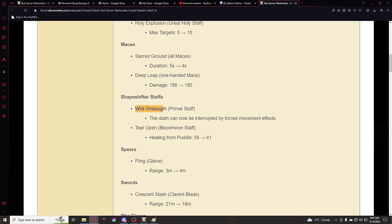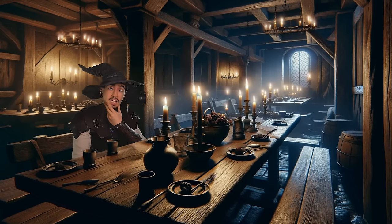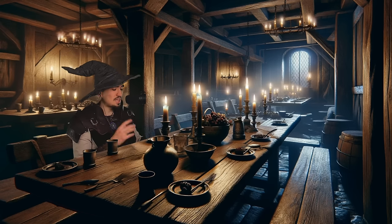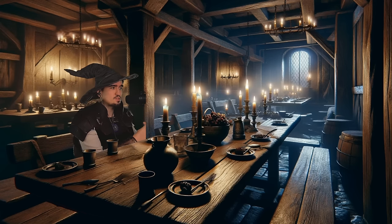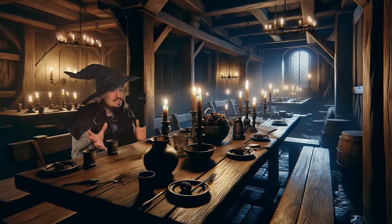Shapeshifter staffs. The wild onslaught from the primal staff — the dash can now be interrupted by forced movement effects. Yet another set of nerfs coming to shapeshifter staffs. And the tear open from the blood moon staff — the healing puddle is buffed. The blood moon staff has been buffed, though it's not that much — five more HP. It's not the biggest change, but at least it's not a nerf.